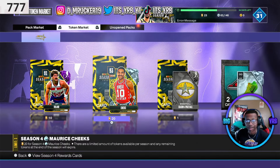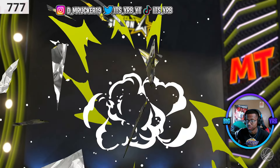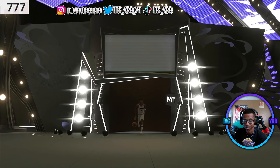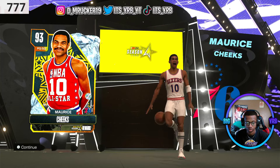Second thing — I got 20 tokens so I'm gonna pick up this diamond Maurice Cheeks. I might not even use him but he's gonna be gone soon and all the stuff's gonna be gone too, so I might as well pick him up before he leaves. Get a free diamond, why not. Most likely not gonna use him, but you never know.